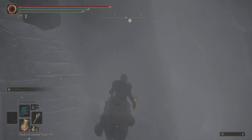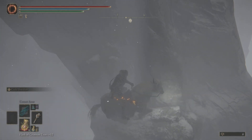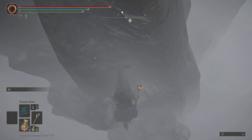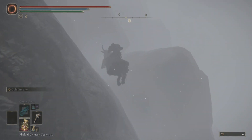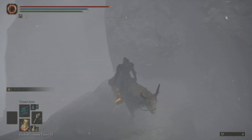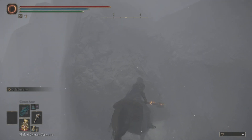Get on top of this rock right here and then jump this way. Once you're up here on that rock, you need to get to this position right here, then jump around this little rock and jump onto the next rock.